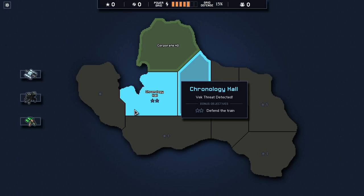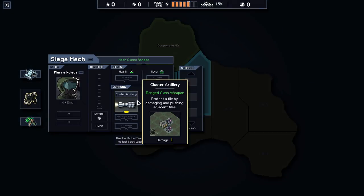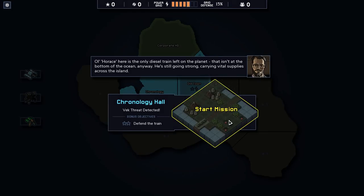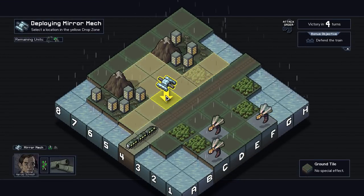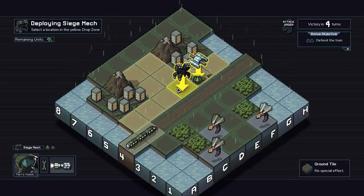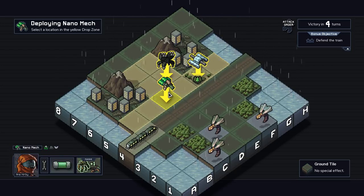We could do Chronology Hall and then wrap around to grab a bunch of these, or we could go through Old Town. Chronology Hall has us defending the train — the siege mat can shoot right on top of the train to push stuff away from it. We should be able to do this. We'll protect old Horus; he's apparently invaluable to the cause. We can get some new weapons though — that's going to be pretty important.